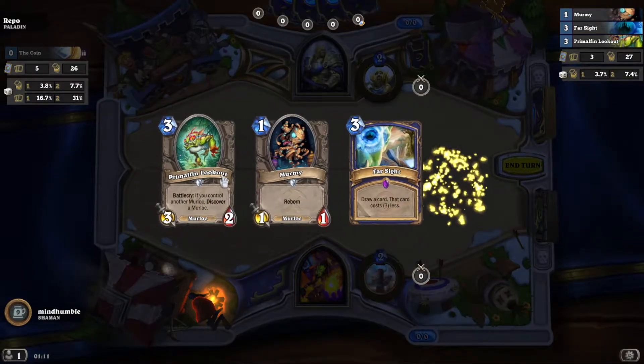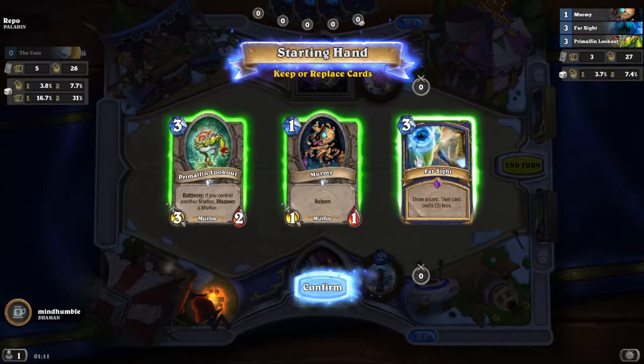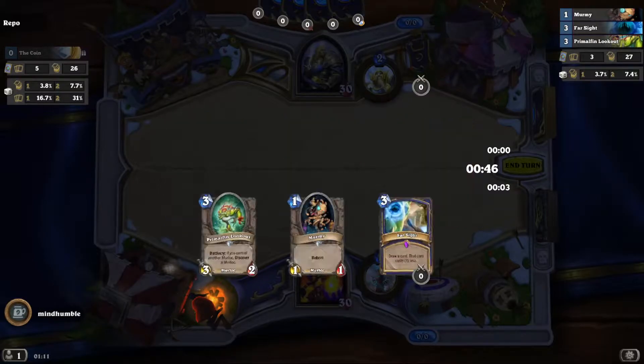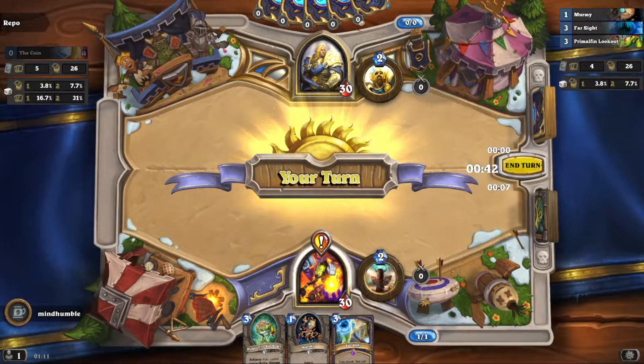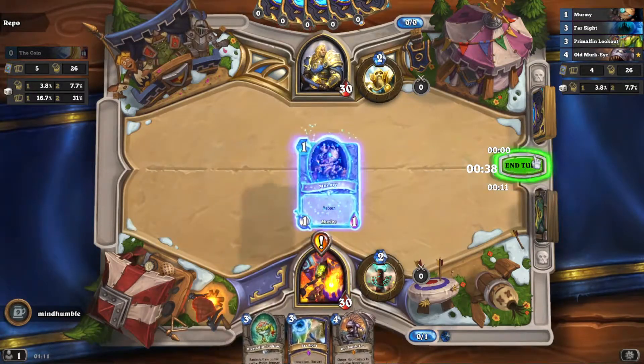Going first, we want something a bit lower curve. This will give us card draw and card generation. We've got the hero power for turn two which isn't too bad. Of course we're playing Paladin - as I said it's either going to be Shaman or Paladin for this brawl. Unite the Murlocs - so it's basically a straightforward deck full of murlocs.